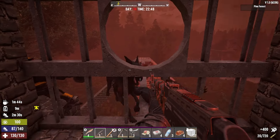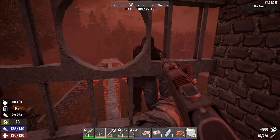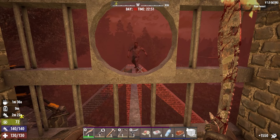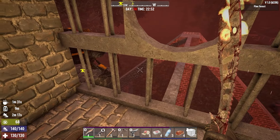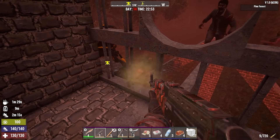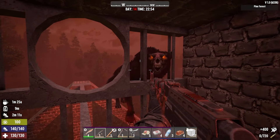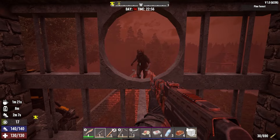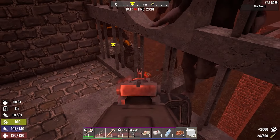If he comes back around, I might use the AK, just to make sure he's gone and he's not somehow beating on my supports. Yeah, he's like down there kind of beating on the ramp a little bit. Let's see if we can't shoot at him. I'm gonna reload — that's awkward. He fell down. Yeah, he is dead. I just saw the loot bag drop.